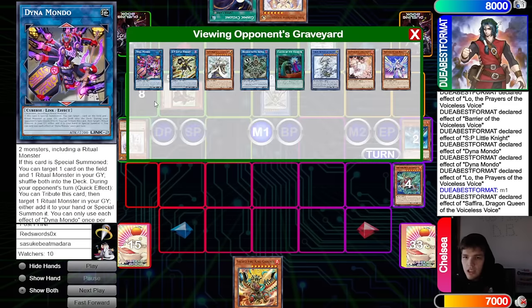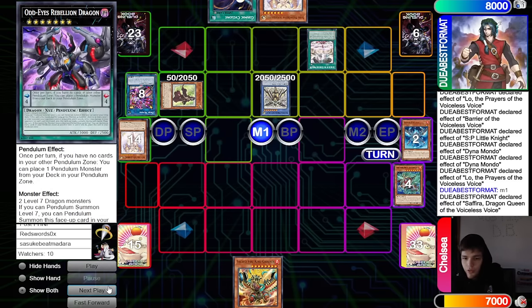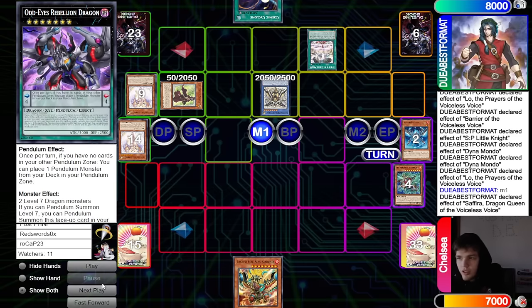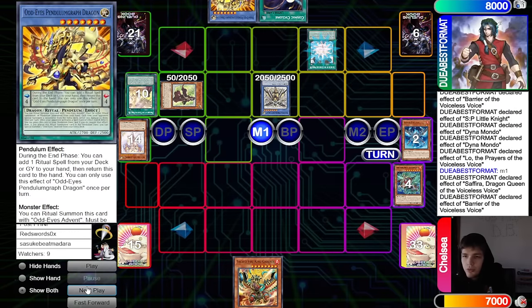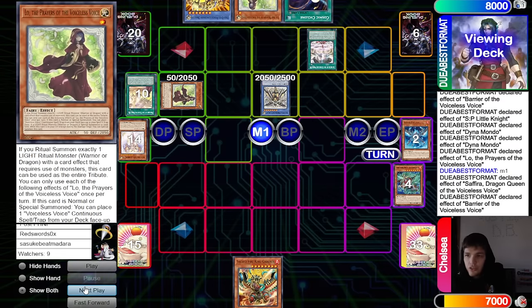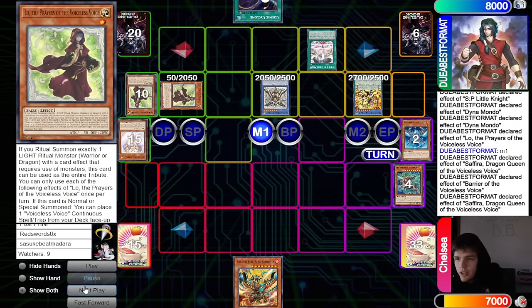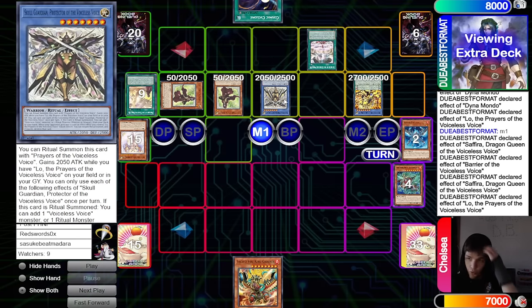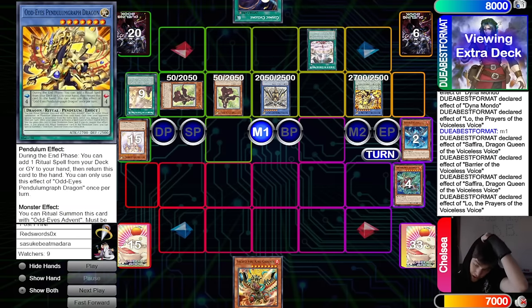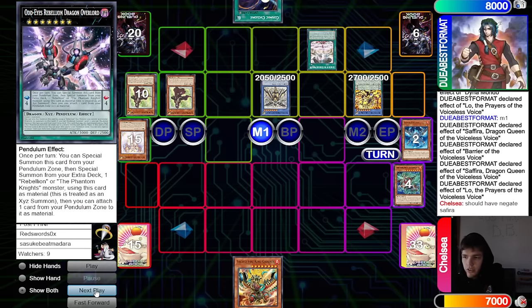Discard dump — or grab Odd Eyes Pendulum Graph. They search Low off Barrier, activate Queen, tribute Low from hand, special summon Odd Eyes. Low effect summons out. That's 41 to 27, so link those off into anything and that's game. Should have negated Sir Arvis — go up into Lina, that would have been GG.